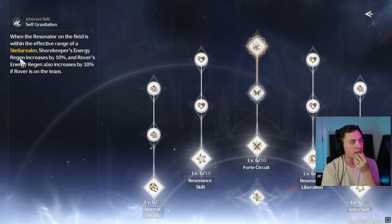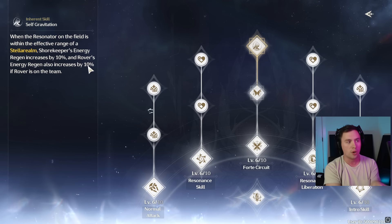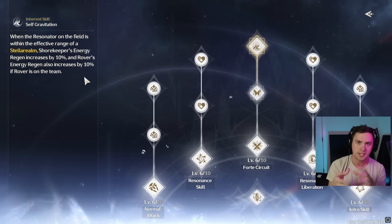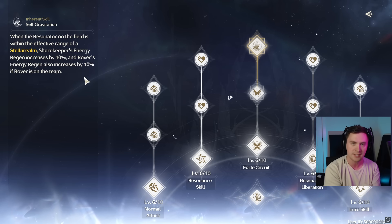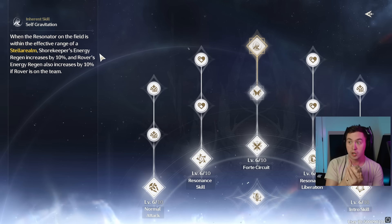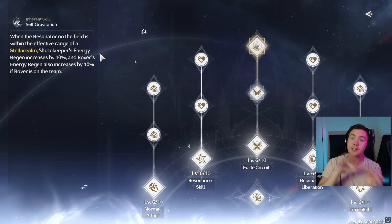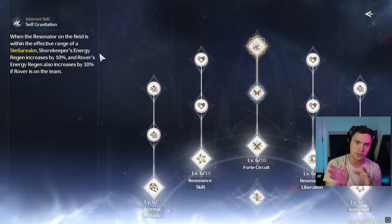And then finally, you're getting a little bit of energy regen, and the Rover is also getting energy regen if they're on the team. But this is not element-based — it doesn't have to be the Spectral one, it just has to be the Rover. So Dark Rover is pretty damn good, and down the road, if we get other elements, it could be super juicy as well.